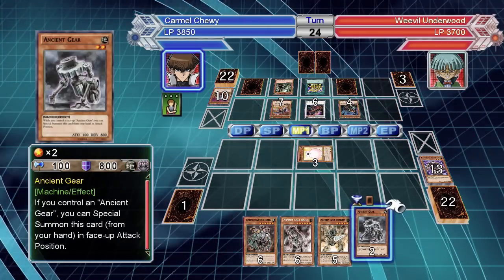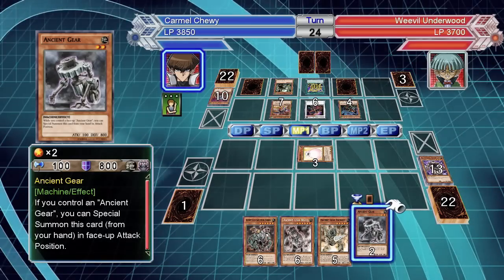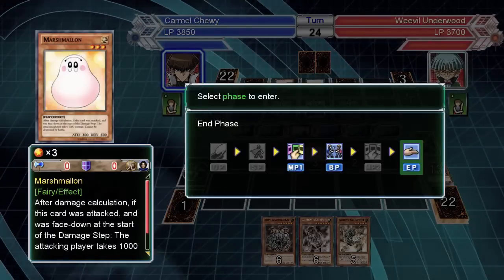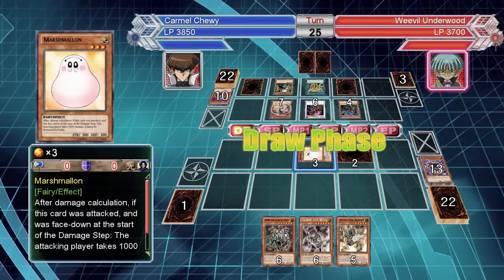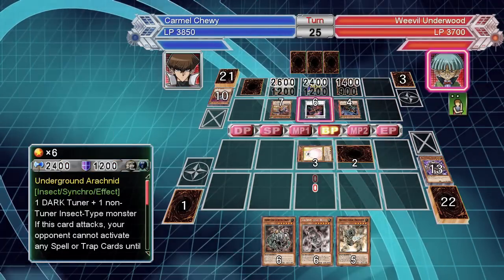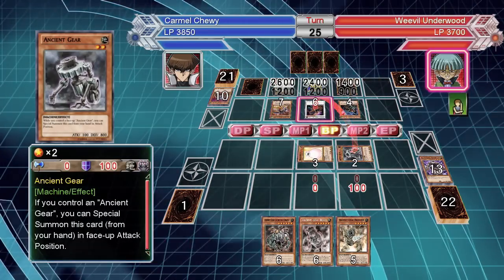That doesn't do anything, I'm not going to destroy it. Let's set this — honestly if he doesn't do anything this turn I might just draw him out. I know that's kind of lame for an expert duel, but I am still technically winning on the life point count.